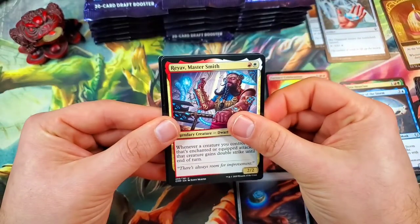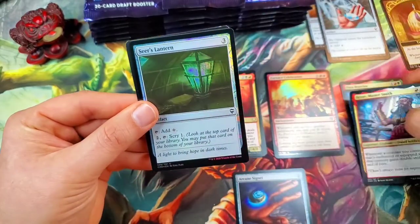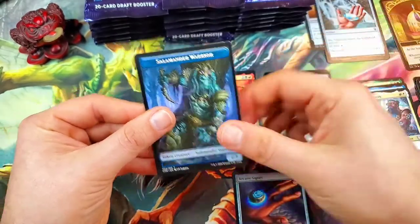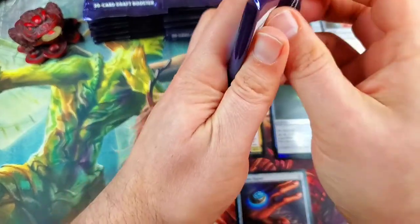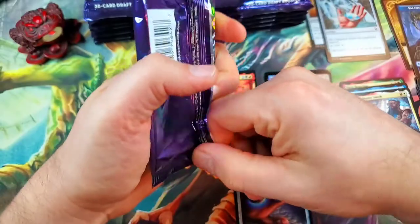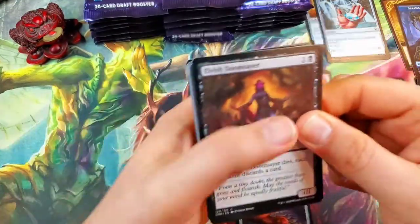And then Raya, Master Weaponsmith — master smith, sorry — and then a Seer's Lantern foil. I don't even know what the pull rate is for foil rares or foil mythics or mythics in general, but we are going to try and find out.